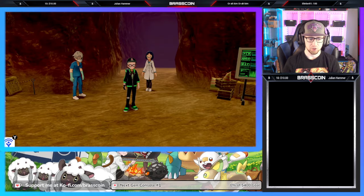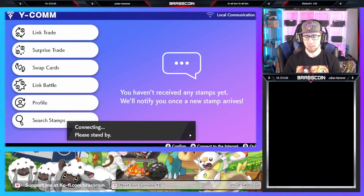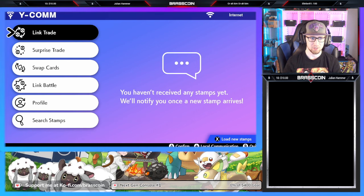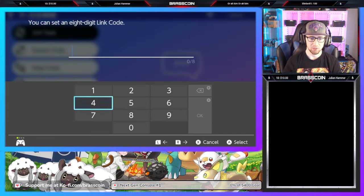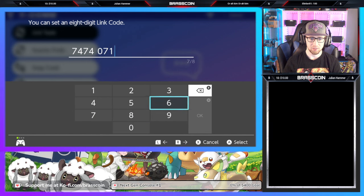In your copy of Sword or Shield, you're going to press that Y button. You're going to press the plus button to connect to the internet. It should say internet connection up in the upper right hand corner when you're all said and done. Connecting with this is a little bit more time consuming than connecting with Scarlet and Violet. We're going to use a link trade, set a link code, and we are going to use the code 74740716.